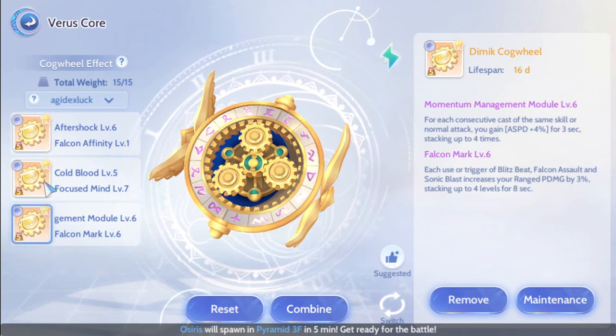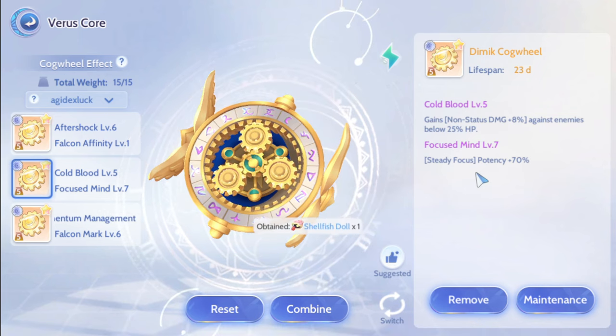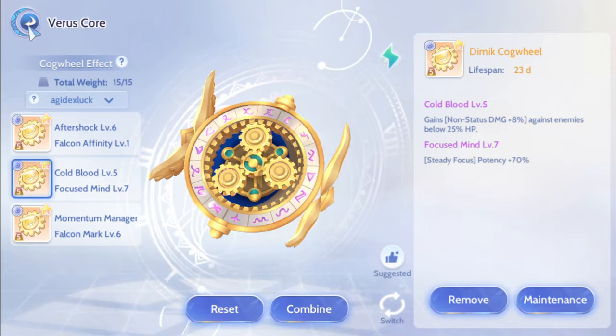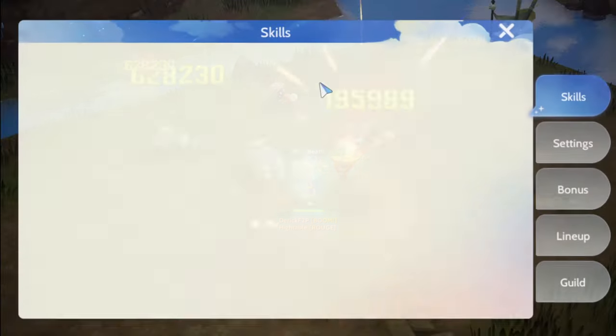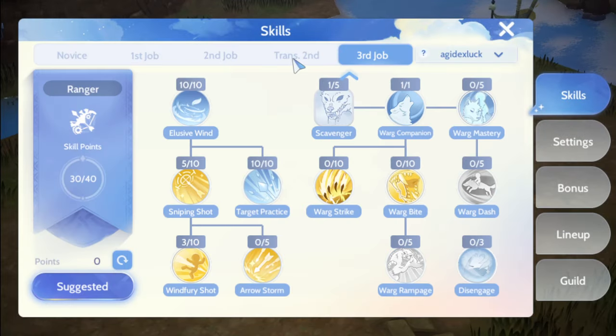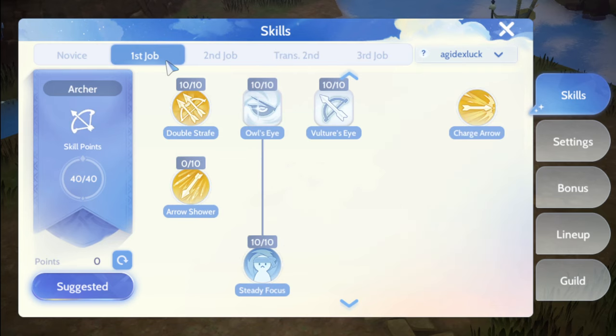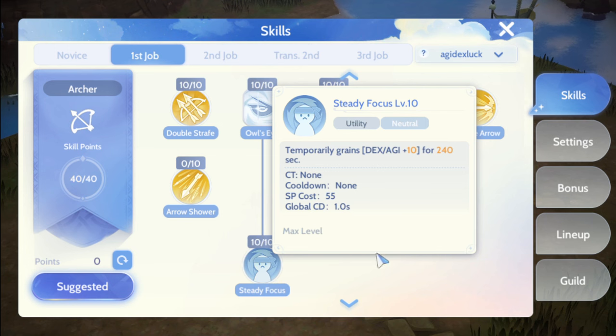Tapos ano pa — steady focus. Potency kasi 70% daw yung dadagdag. Para sa mga hindi nakaalam, steady focus guys, skill yun ng Ranger — second job, hindi first. Ang sabi doon is 70%, so kung meron kang dex or agi, matatagdagan — hindi ko alam kung ilan, basta ang sabi is 70%.